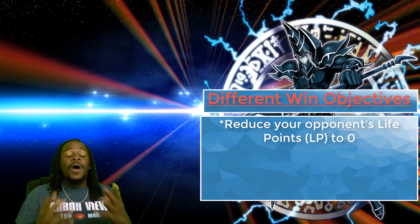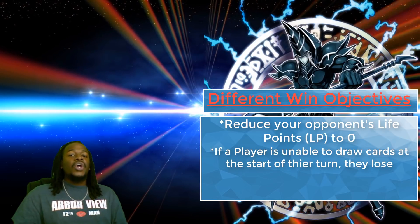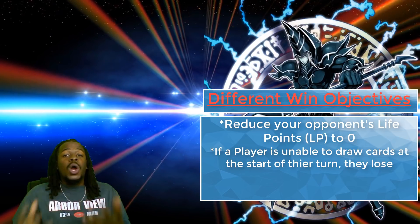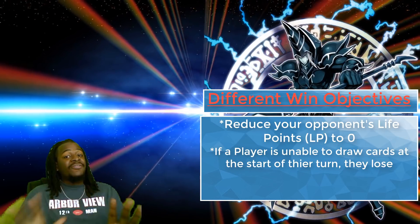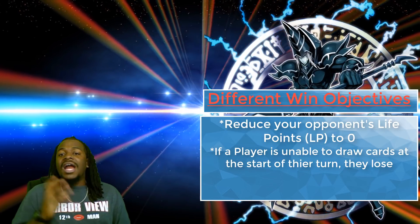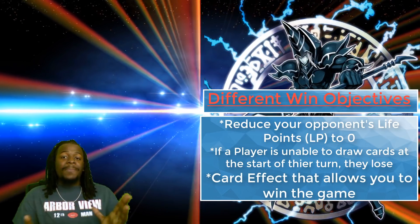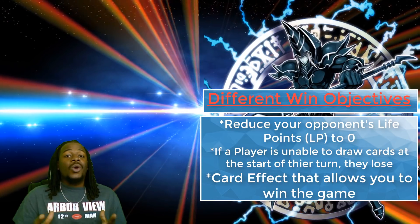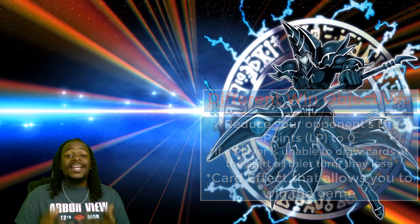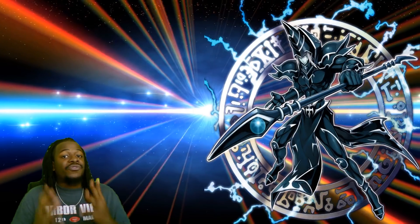The next way to win is if a player is not able to draw additional cards from their main deck to their hand. It's a riskier strategy to reduce your opponent's deck size, but if they're unable to draw at the start of their turn, they won't be able to continue. Another way is a special win condition — certain monsters have really powerful effects that will win you the game, but require a lot to obtain. Also keep in mind, games are played in best two of three, so you'll have another shot if you lose your first round.